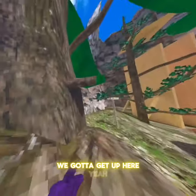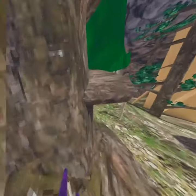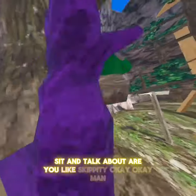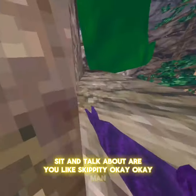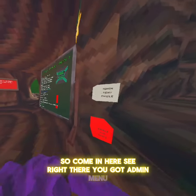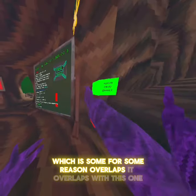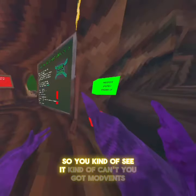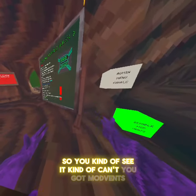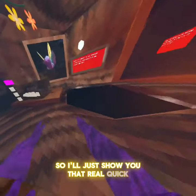We gotta get up here. We made it. Come in here - you get the admin menu, which for some reason overlaps with this one so you can kind of see it, kind of can't. You got mod vents, so I'll just show you that real quick.